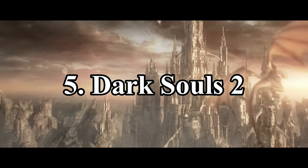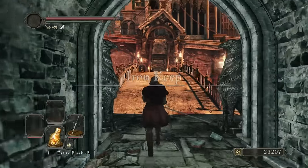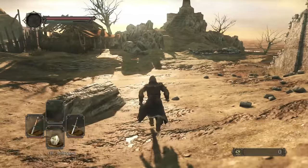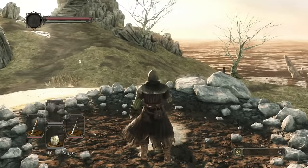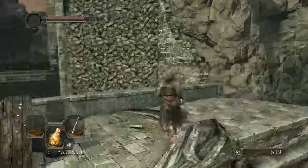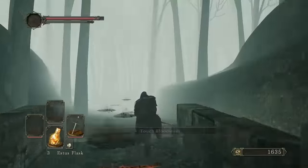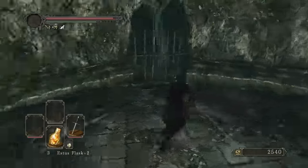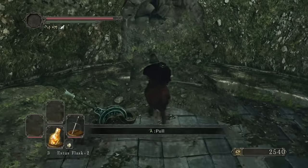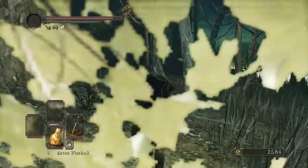Number 5: Dark Souls 2. Finding a proper placement for this one was a bit tricky — it has a few flaws, but it also handles some aspects really well. Without a doubt, the best thing about this game's world is how many options you have from the very start. You could make your way to Forest of the Fallen Giants, or Heide's Tower of Flame, and after some simple steps you could also head to the Shaded Woods, Huntsman's Copse, the Grave of Saints, or the first two DLCs not long after. It still does a good job at making it feel like you have a lot of ways to approach things in the first half, even though the paths leading to the four Old Ones are generally pretty linear, aside from the Lost Sinner.